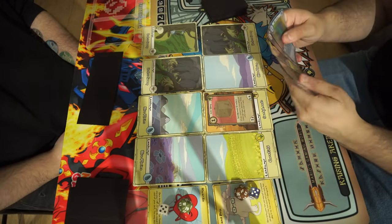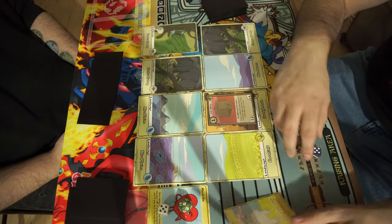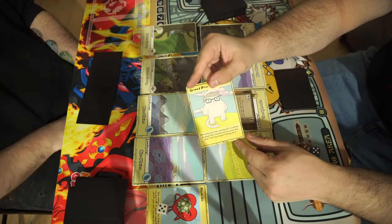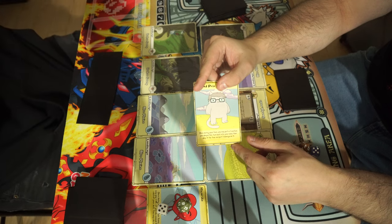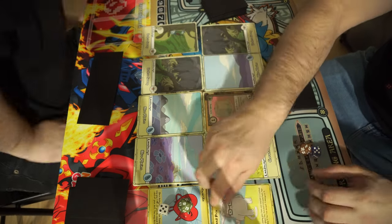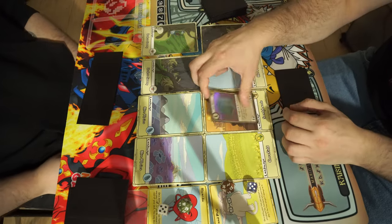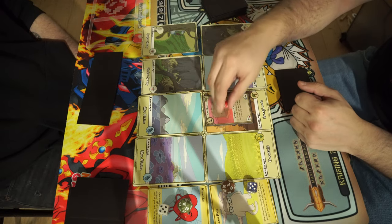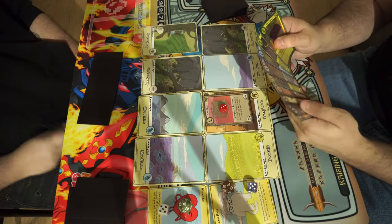Lime Slimy has an ability: when you control three or more different landscapes and it enters play, draw two cards. So I draw two cards. This is a good time to talk about leaders — Grand Prix is my leader. Once during your turn, you may put a creature you played this turn back into your hand, then play it again for free with three damage on it. I'll use that now: return Lime Slimy to hand, replay it immediately with three damage, and trigger the on-play again to draw another two cards.